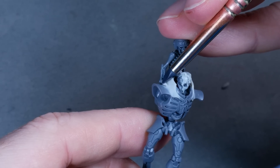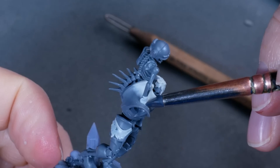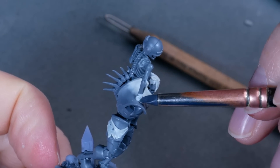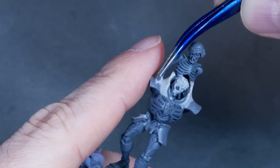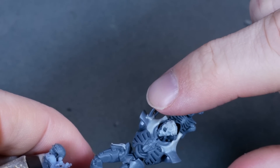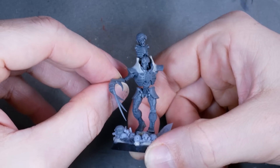I wanted to add an explanation for why the arm of the skeleton stays in place the way it is, so I covered the end with a bit of skin adding enough clay so I then could place a spike into it, making it look like the arm got impaled on it. I got the spikes from one of the arms that I tried to fit into the kitbash, but ultimately decided would be a bit over the top.